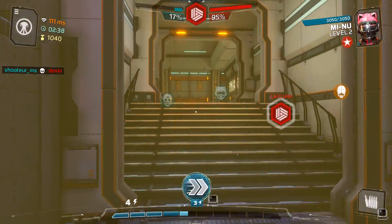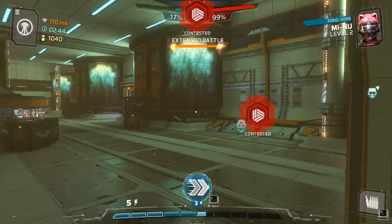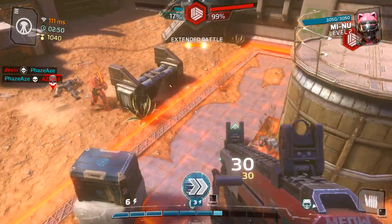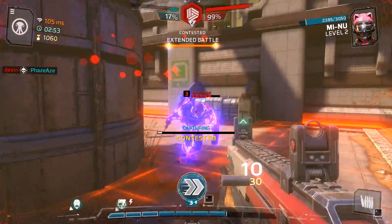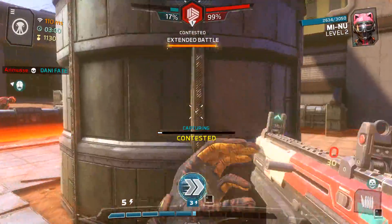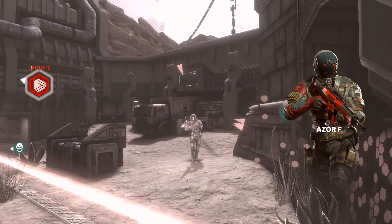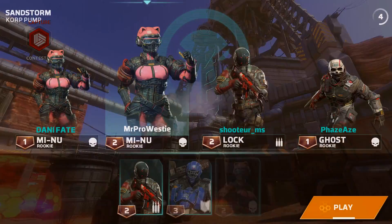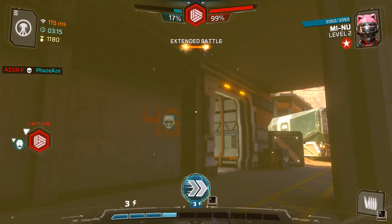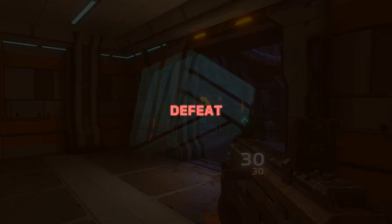Going in with Minu using the SMG. The battle is extended because we're contesting the objective — if we can keep contesting we might be able to pull this round. Using her speed boost to dodge enemies. We keep contesting and extending the battle time, but eventually we run out of extended battle time and it's over. Lost again.